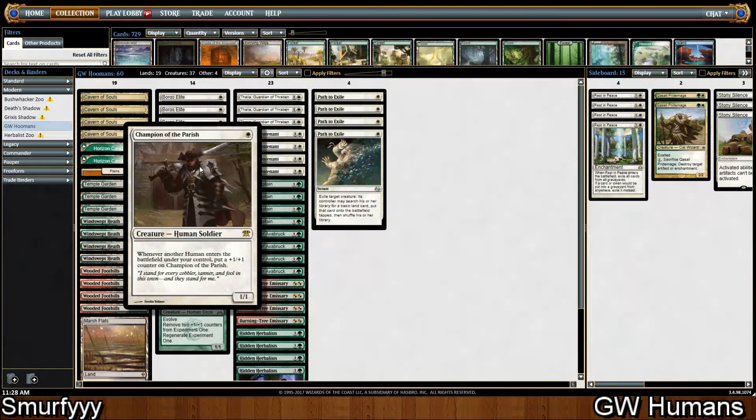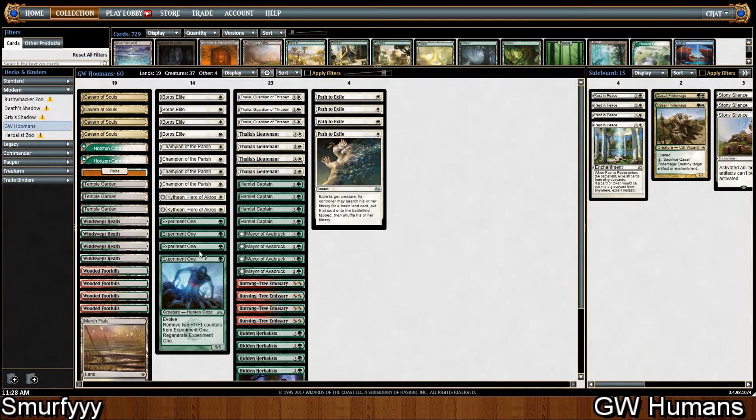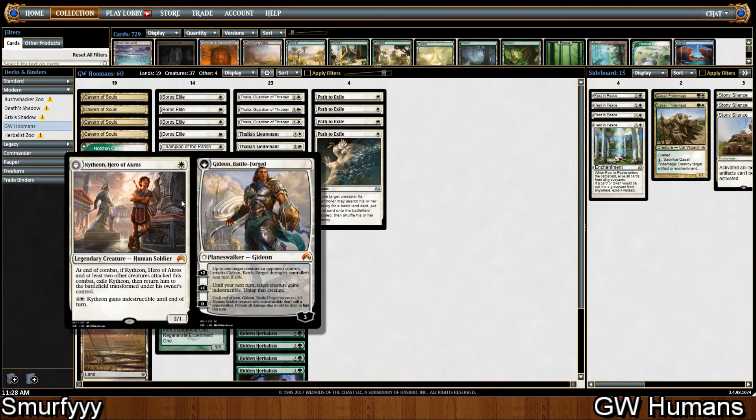Four Champion of the Parish, just one of the best Human one-drops in Modern, and two Kytheon. You could play more Kytheon — I think Kytheon is really strong in this deck especially with Burning-Tree Emissary and Hidden Herbalist. You should be able to flip this on turn three fairly consistently, but I don't want to get stuck with a bunch of them in my hand so I only played two.